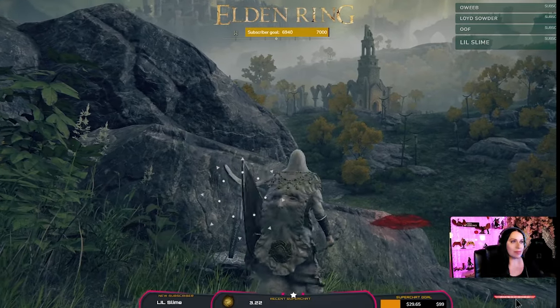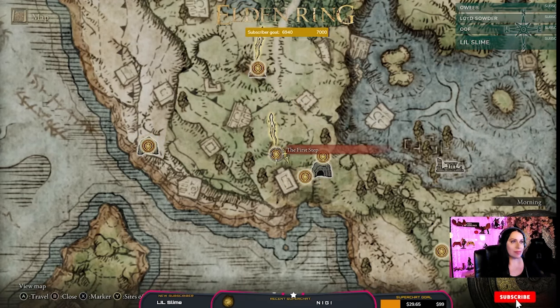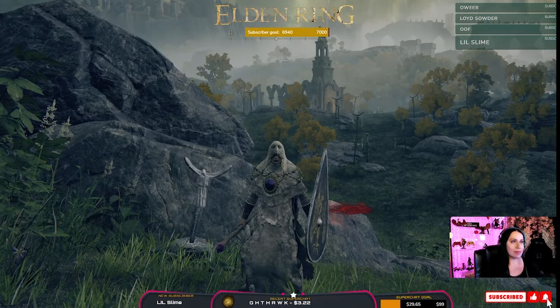There's one of them — that's one you'll first see when you come here at the first step. And if you're on Xbox, you can hit the left bumper and it shows all the different multiplayer co-op locations, all the summoning pools, et cetera.